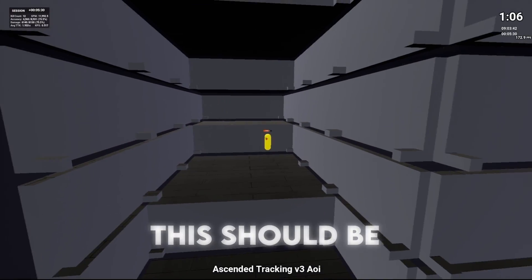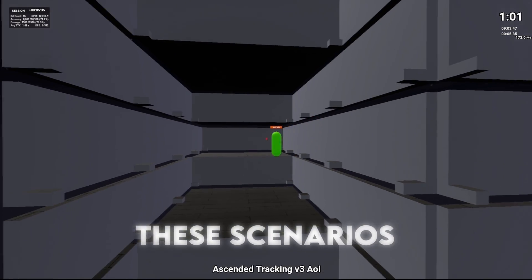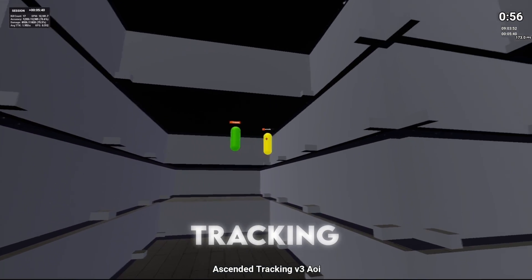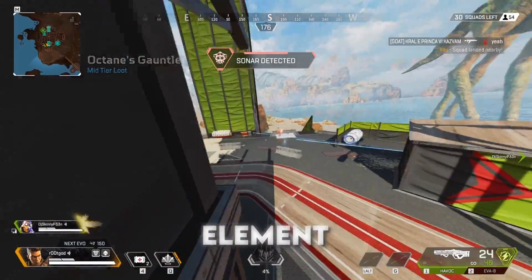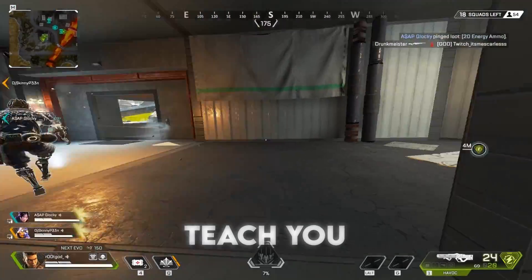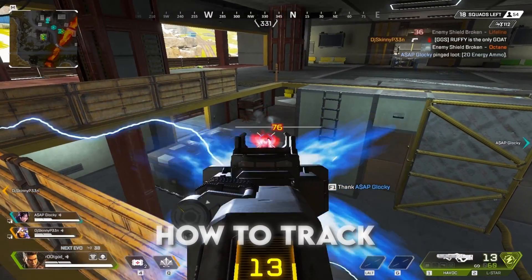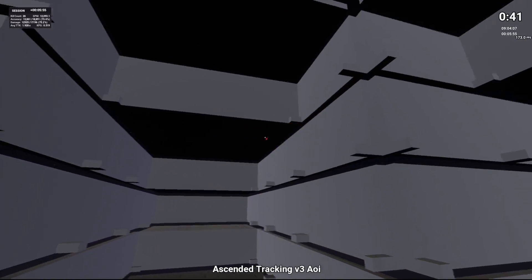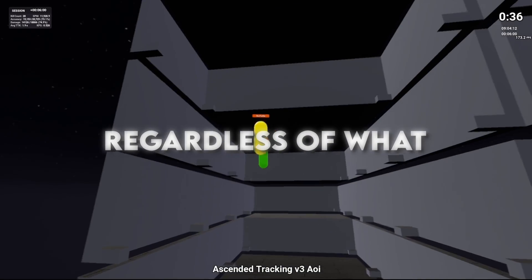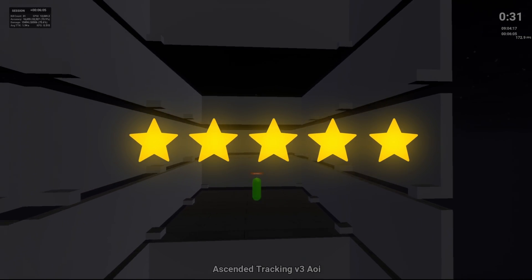Ascended Tracking. Honestly, this should be renamed to Essential Tracking. You cannot go wrong practicing these scenarios. Apex players should abuse this, and Zarya benefits highly from this kind of tracking. There's also a target switch element that will help you flick from one player to another. These scenarios teach you just how little you have to move your mouse when tracking — it re-upgraded my knowledge of how to track strafing enemies. It's a core skill, and once you start utilizing it, you're going to see just how effective it can be. Regardless of what game you play, 5 out of 5 stars for this one.